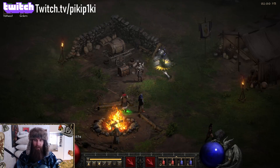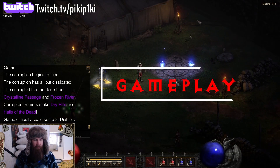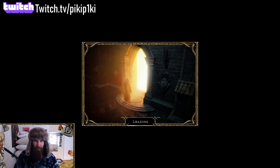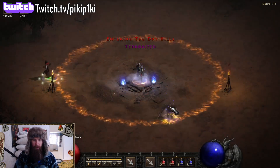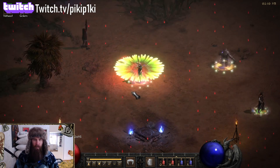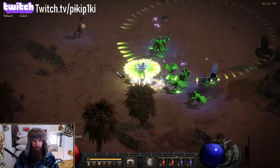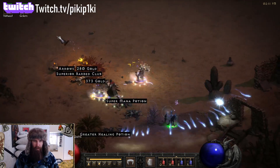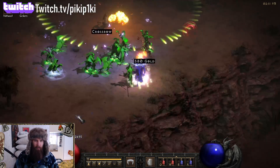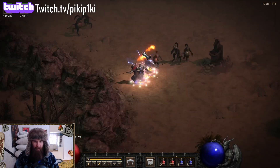Let's check out some gameplay. It's P8 and the terror zone is Dry Hills. You put Lower Resist, spam some Poison Novas, you can sustain it and chill out, wait until they die, and move on to the next pack. Put Lower Resist, put some Novas, turn around when they come up close, and explode the heck out of them, then move to the next pack.